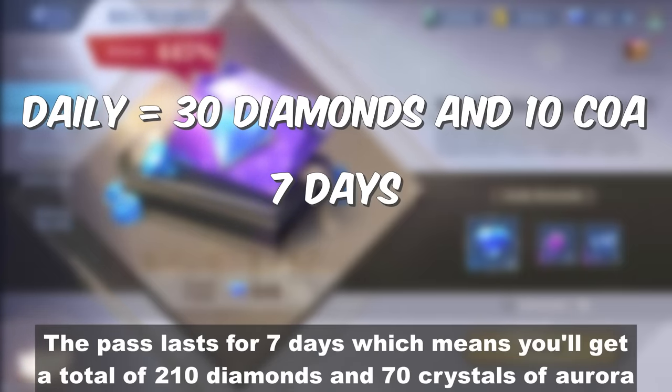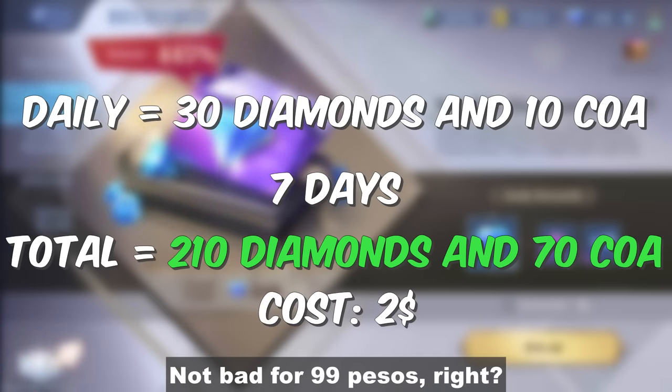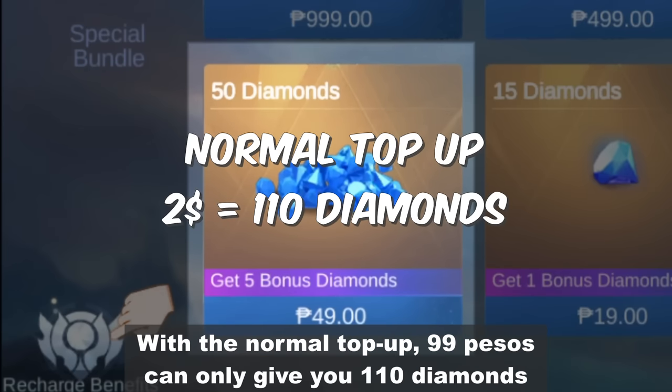The pass lasts for 7 days, which means you'll get a total of 210 diamonds and 70 crystals of aurora. Not bad for 99 pesos, right? With the normal top up, 99 pesos can only give you 110 diamonds.